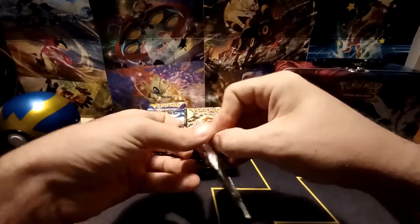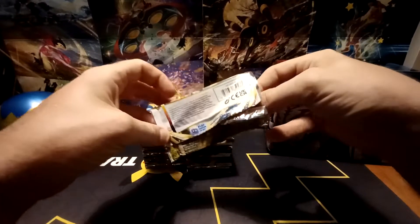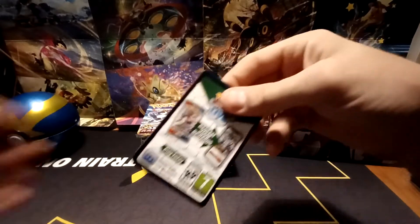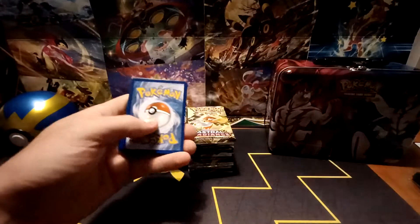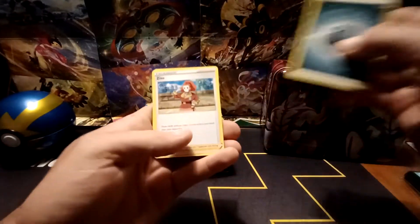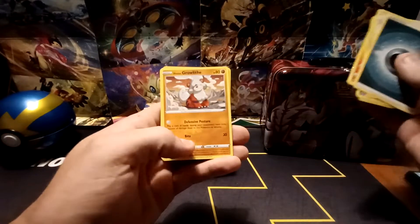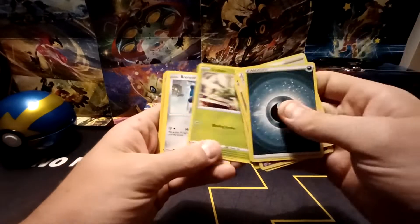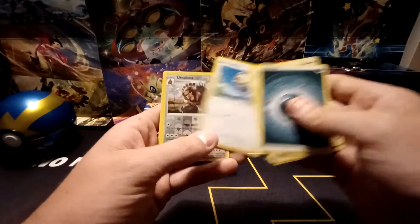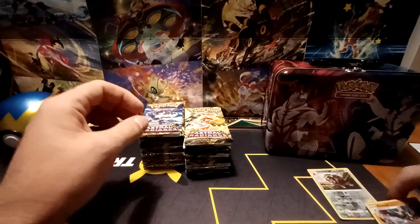And let's go. Starting off with a Black Border Code card — good sign. We have Darkness-type energy, Zissou, Curlia, Canceling Cologne, Cyndaquil, Hisuian Growlithe, Scyther, Bronzor, Rufflet, Reverse Hollow of Ursaluna — a rare — and then a Cleavor Holographic.